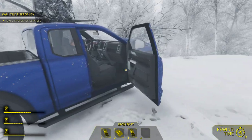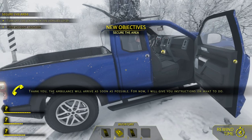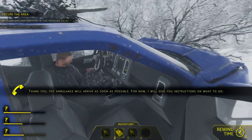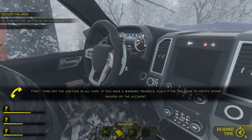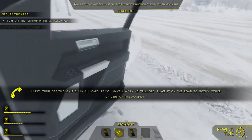During the call you can just look around. Next task is to turn off the ignition on both vehicles. I'll get inside one — just outside, not this one. Turning off the ignition — okay, that's done. Got that all done.